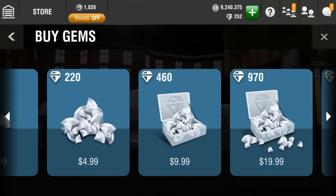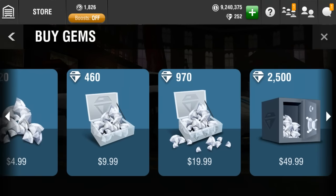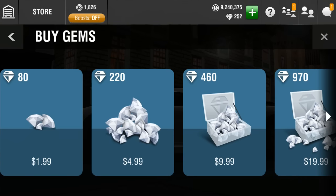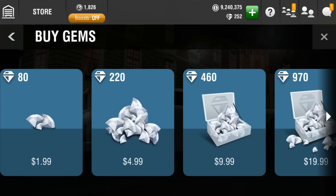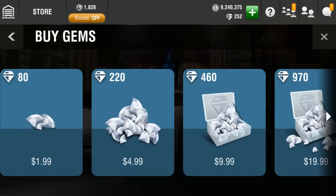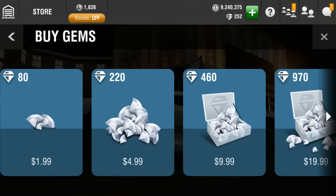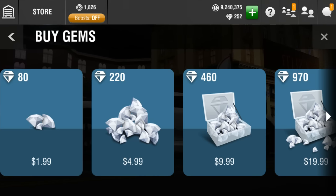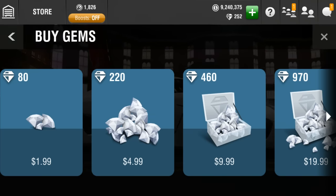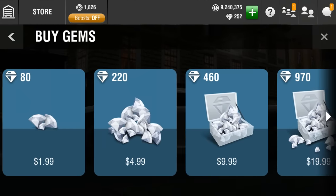That'll be around enough to get two cars. If you buy a pack of gems, buy a cheap one first so you can get a discount on the next big one. Like if you buy the $4.99 one, the $9.99 will have some kind of extra percent bonus. You want to purchase it there - that's a little tip for buying gems, and that's another way I stack up on gems a lot.